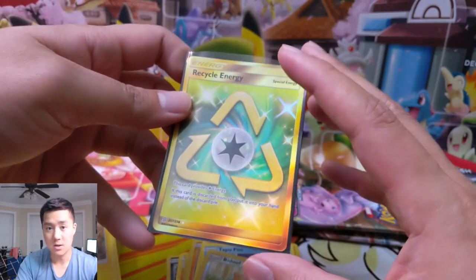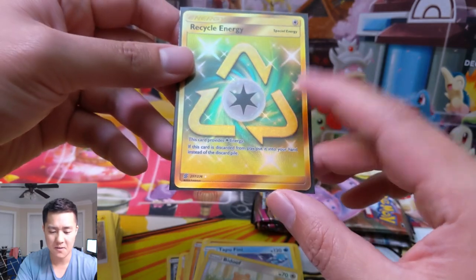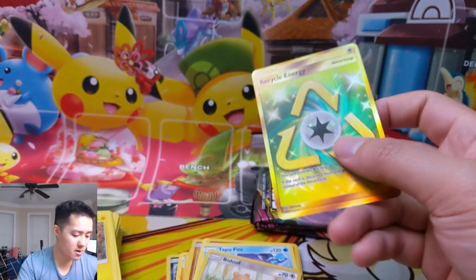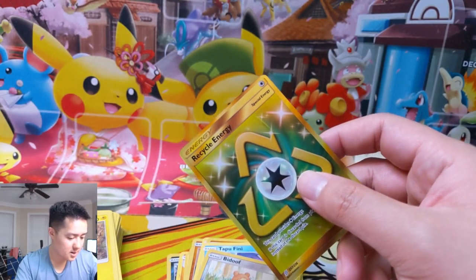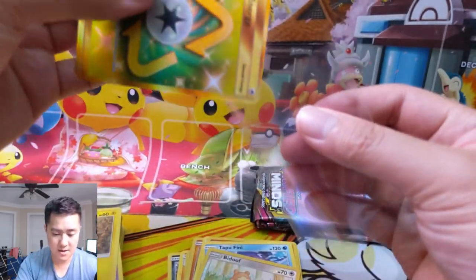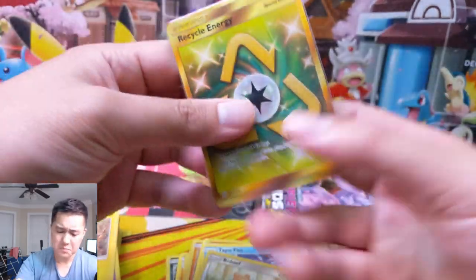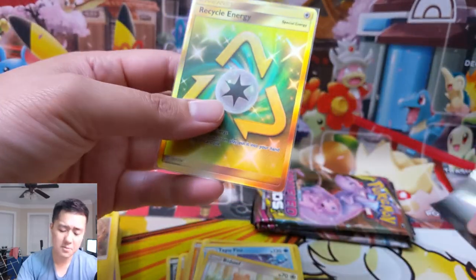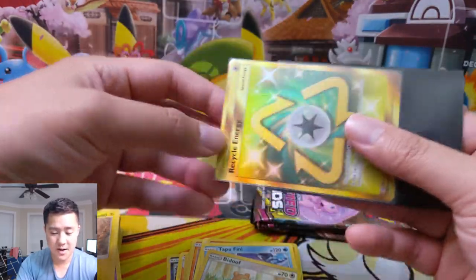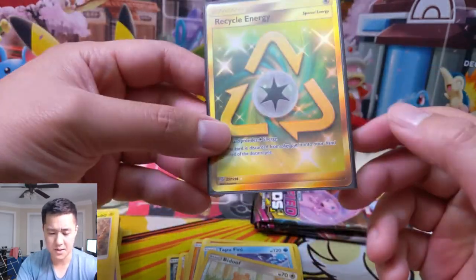So if it goes to your hand when discarded from play — does that include when your Pokemon gets knocked out? Because I'm thinking about Porygon-Z, and if these keep coming to your hand you could just keep dumping them and using Dragon Knight GX maybe. Let me know in the comments if that's how Recycling Energy works. We did get a secret rare pull which is awesome — this card is deserving of a perfect fit sleeve.